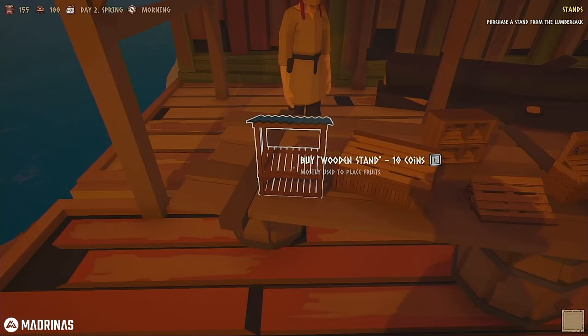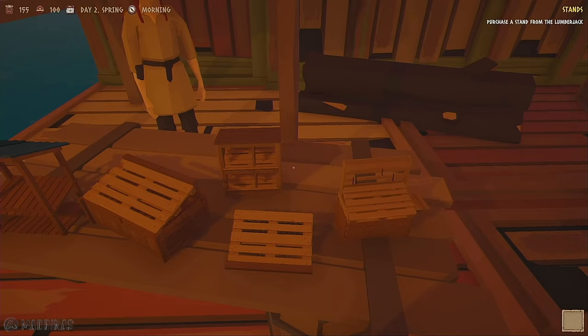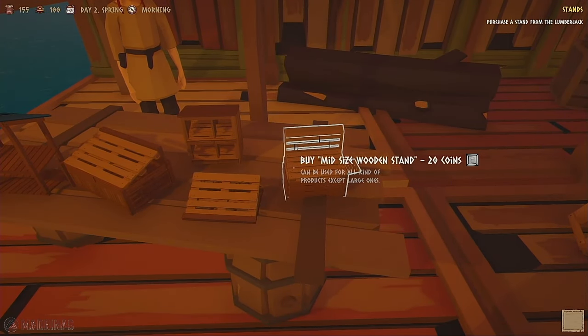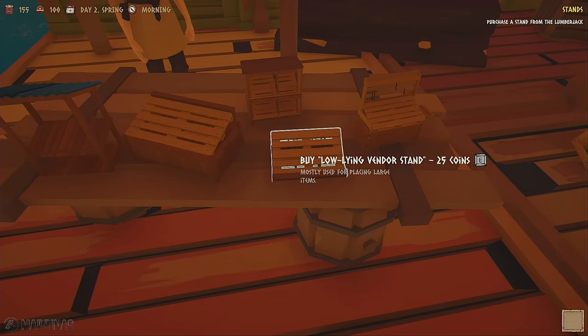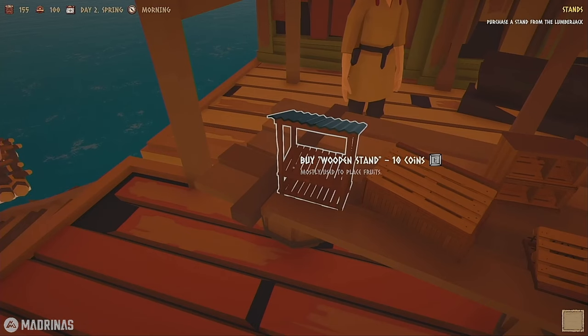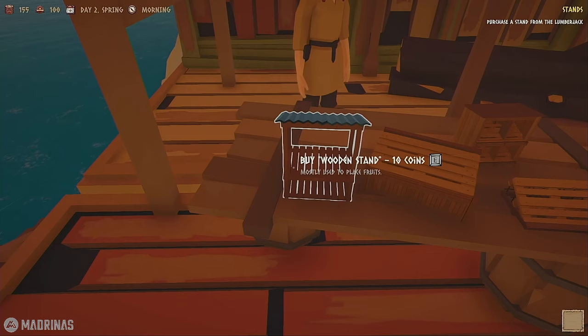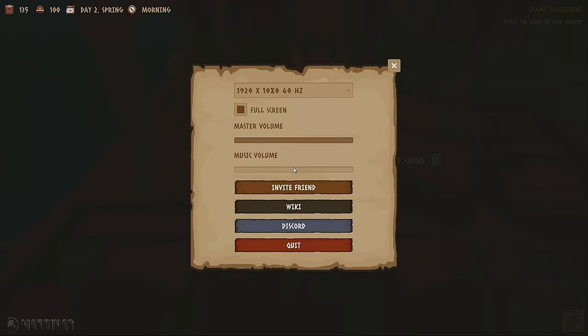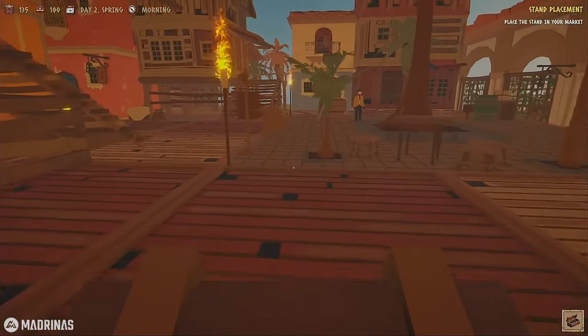You've got to pay attention - here is what all your stands are going to look like. They're not all the same. This is a mid-size stand, it can be used for all kinds of products except really big products - I'm assuming like watermelons. Here's a low-lying vendor, here's a big wooden stand, another wooden stand mostly used to place fruits. I'm gonna buy two of these because they're the cheapest. Now we've got to come back for the second one - let's go put this in the store first.